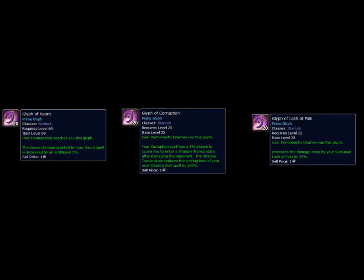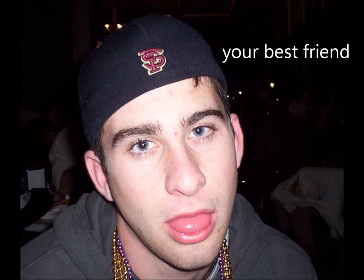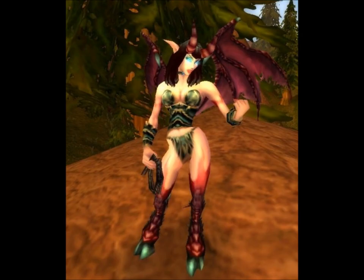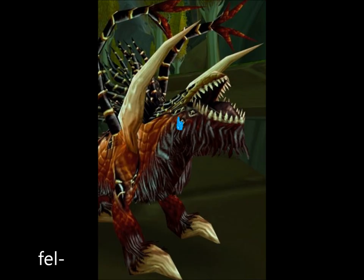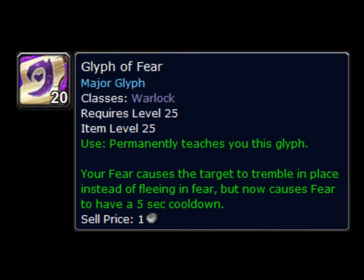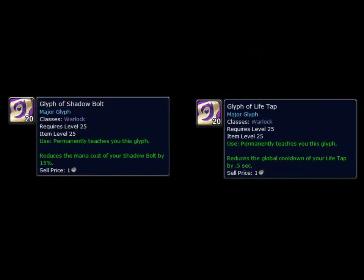For glyphs, we're going to be using Haunt, Corruption, and Lash of Pain. A lot of you might be thinking — but Mana, my best friend is a really good warlock and he says that Affliction uses the Imp as their pet. Well, no, your friend is wrong. Affliction uses the Succubus, not the Imp. For major glyphs, you're going to be using Soul Swap, Shadow Bolt, and Lifetap. But in some cases your group might be needing some CC, so in that case you can switch to Glyph of Fear and replace either the Shadow Bolt or the Lifetap glyph with it. They're both about the same.